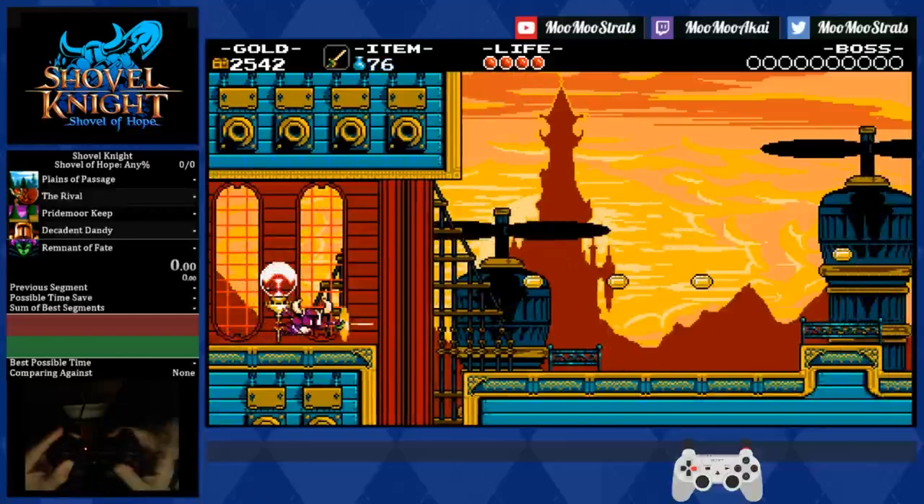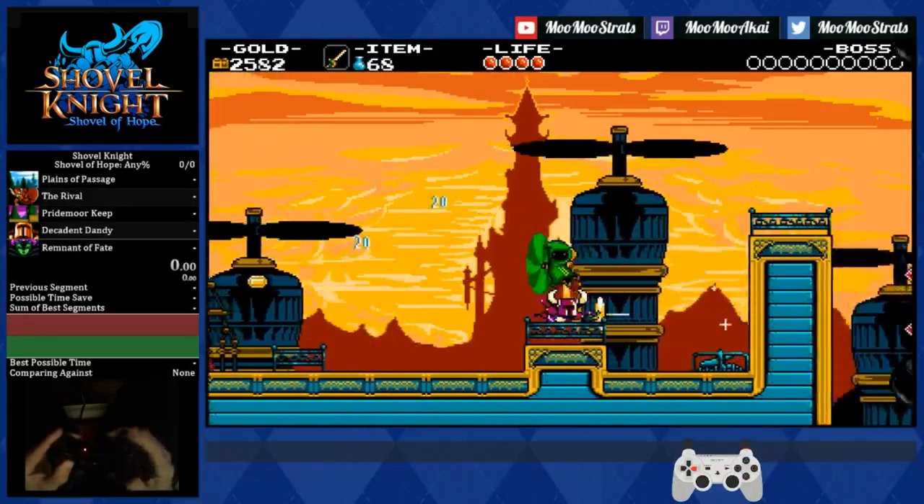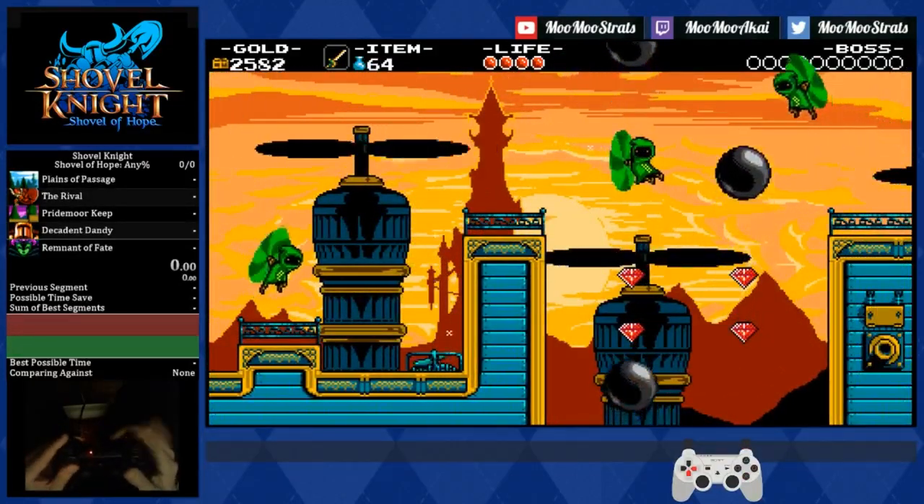Triple Jawa at full speed: dagger, dagger, jump, low dagger, wait, dagger, pogo, dagger.